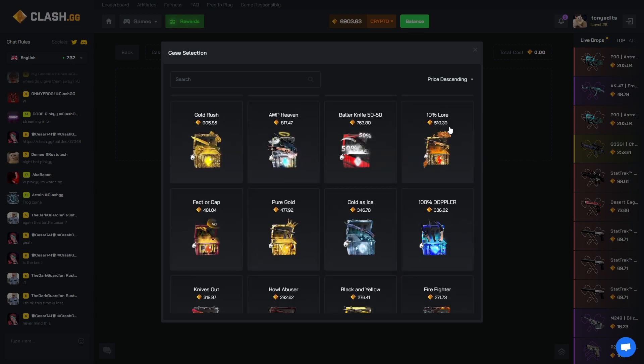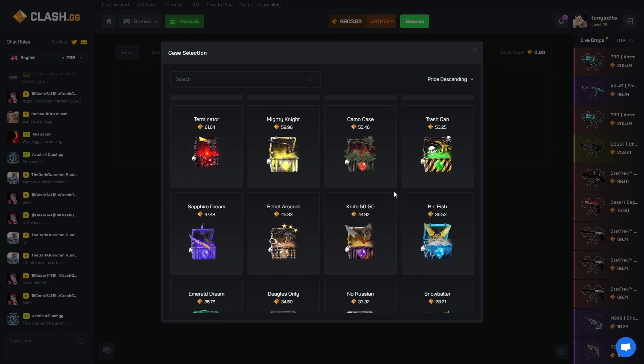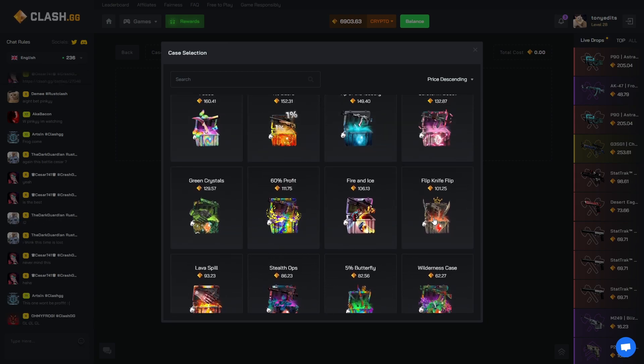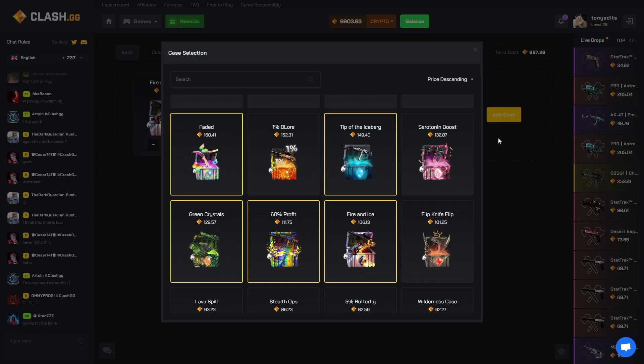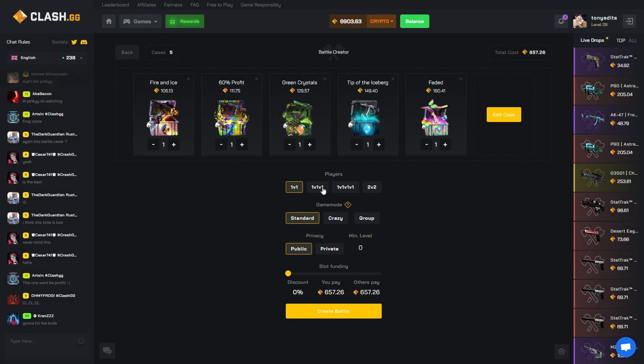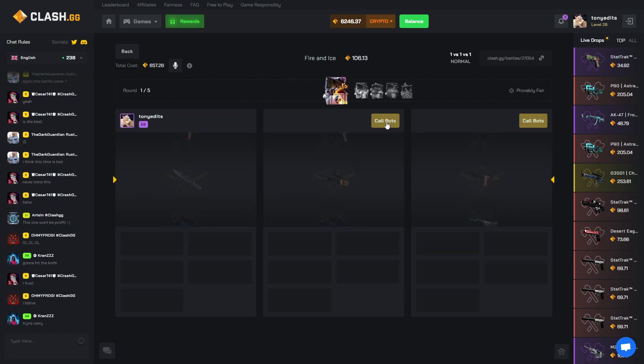We're gonna go ahead and do a few more battles and then probably call it — we're up pretty good right now. Let's try a couple cases: Fire and Ice, 60 Profit, Green Crystals, Tip of the Iceberg, and a Faded case. Let's do this on the three-way — 657 coins. Come on.